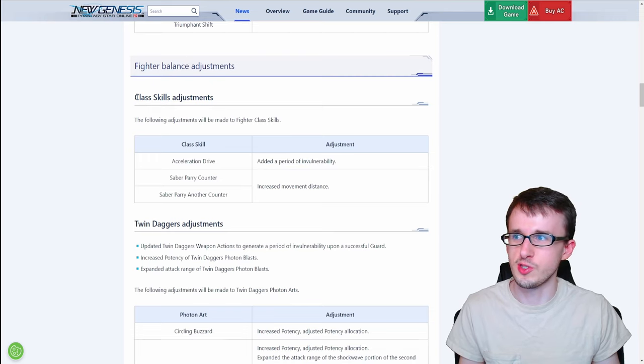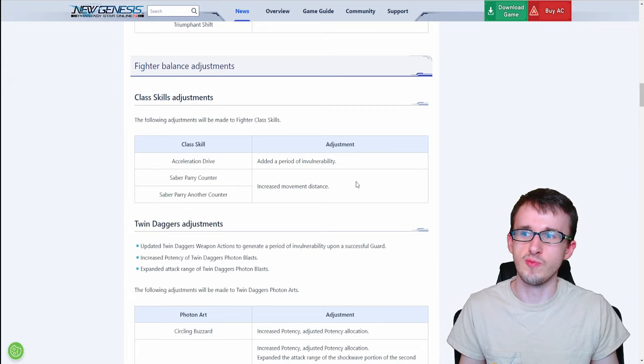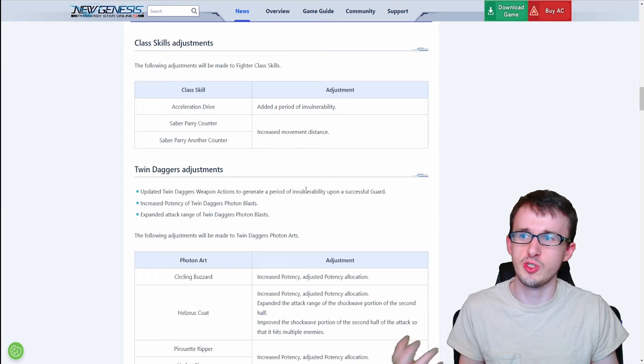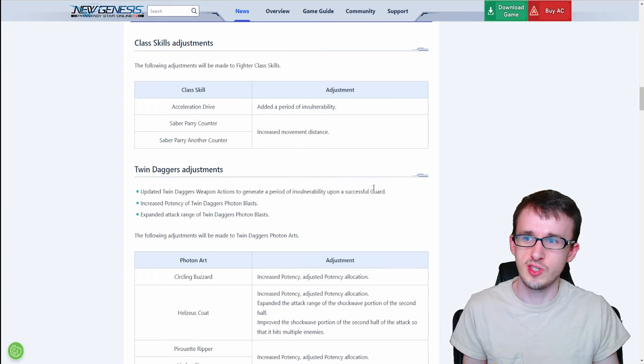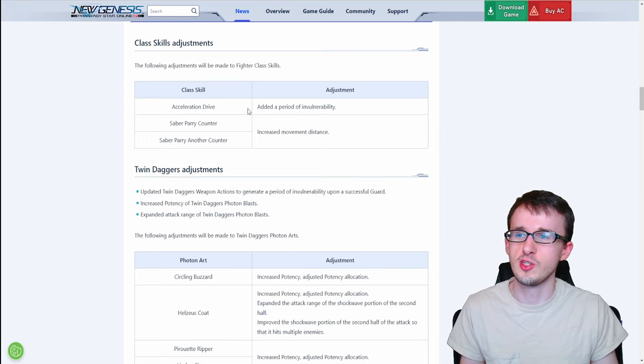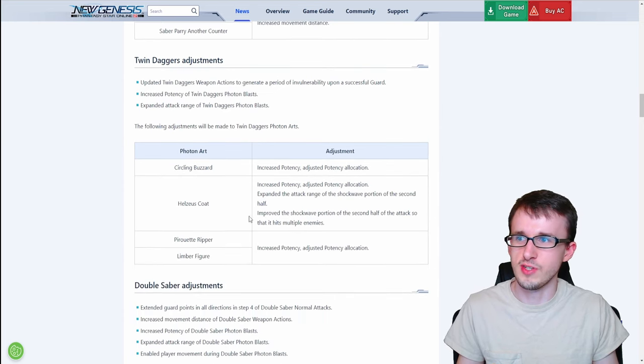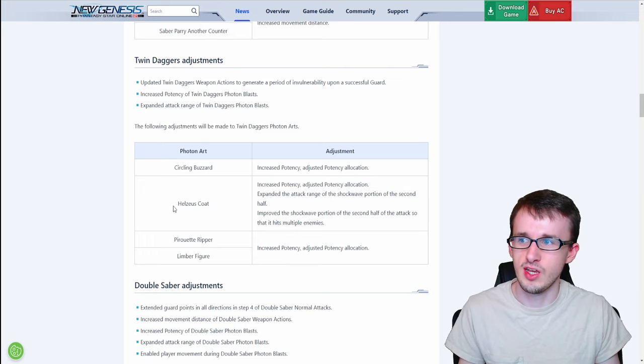Moving on to Fighter: for its class skill adjustments, Acceleration Drive, the dagger skill, now gets a period of invulnerability. With the double saber counters, you get increased movement distance on those attacks. For twin dagger adjustments, the weapon action now generates a period of invulnerability upon a successful guard — nice to combine with Acceleration Drive, since after the guard another incoming attack will just hit your iframes. For the photon arts, every single one gets increased potency with adjusted potency allocation, and for Helzius Coat the shockwave portion gets expanded attack range and can now hit multiple enemies.